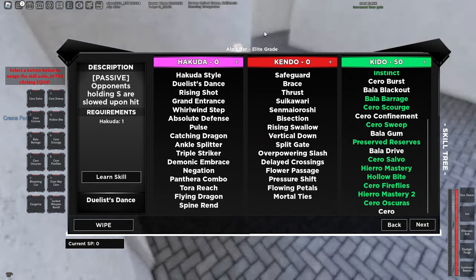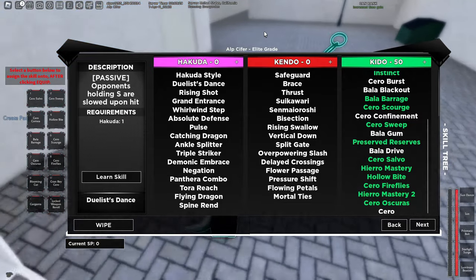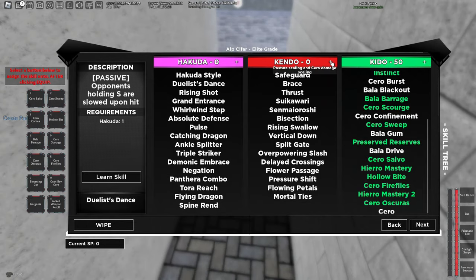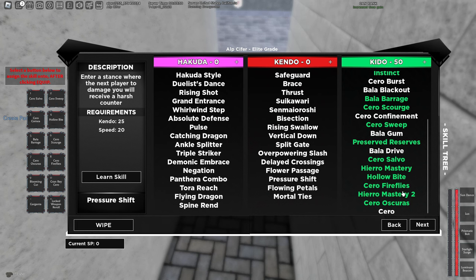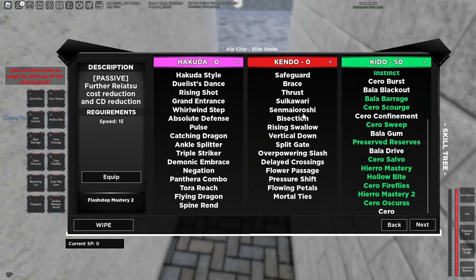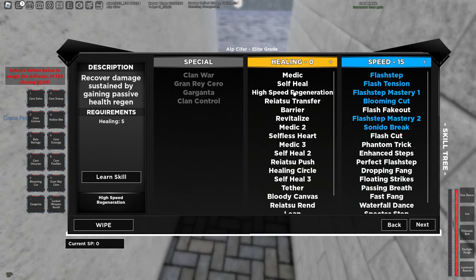For the weapon, I'd just go Grimjaw Claws — they go kind of crazy, you can just keep combo extending. That's really the only option. Now Vasto Kendo: you have some options. I feel 40 Kendo, 5 Medic, and 15 Speed, because you want that high-speed regeneration in those overall ganks — it comes in handy. Especially if you want the Kendo skill boxes, which are really good: Sonata Flow and Eviscerate. Two of the best ones in the game. You don't really need Pressure Shift — high-speed regen is better than Pressure Shift in most situations.